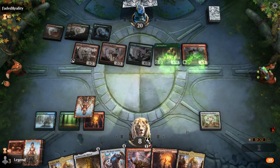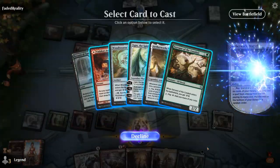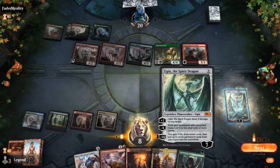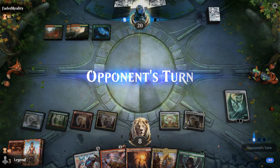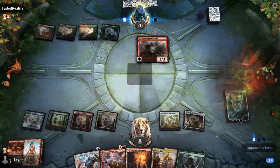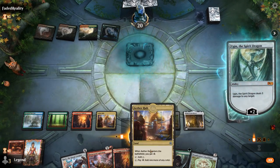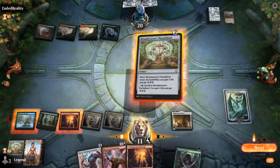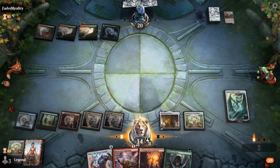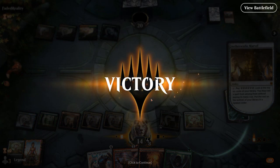We find Marvel and activate it. We put some copies of Ulamog on the bottom, so we won't find those, but hitting a Ugin would be nice — and there he is. We minus four Ugin, and next turn we can sacrifice Puzzleknot and use Harnessed Lightning, which should let us spin again. Phrosadon dies to Ugin. We sac Puzzleknots for four energy, play another one, and our opponent scoops. We got lucky to hit Ugin off our Aetherworks Marvel on turn four, but the opponent had a scary start — if we didn't hit Ulamog or Ugin we would have been dead.